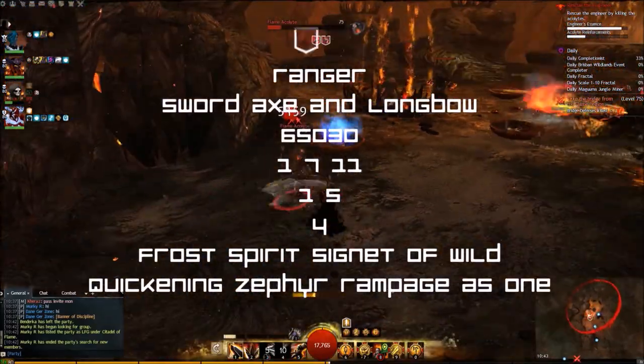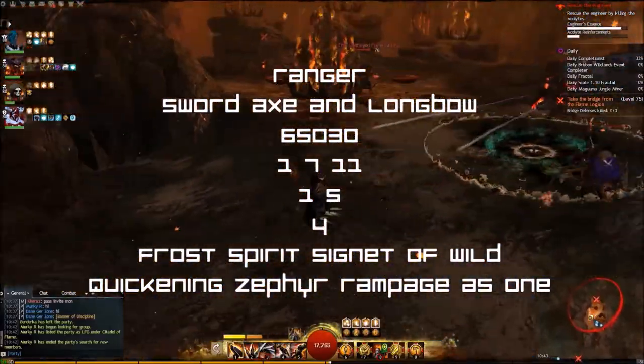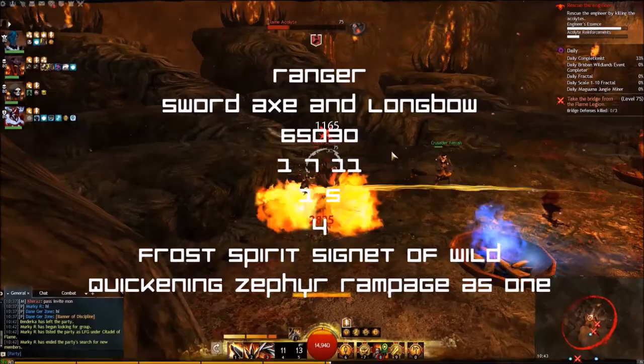Ranger — Sword/Axe and Longbow. Traits: 6/5/0/3/0, 1/7/1/1, 1/5/4. Utilities: Frost Spirit, Signet of the Wild, Quickening Zephyr and Rampage as One.